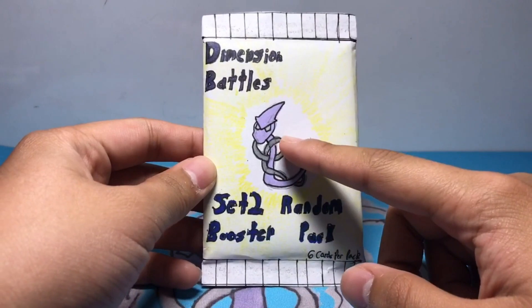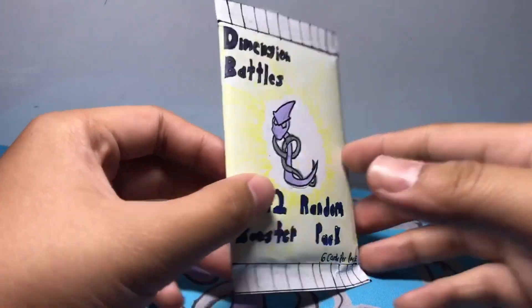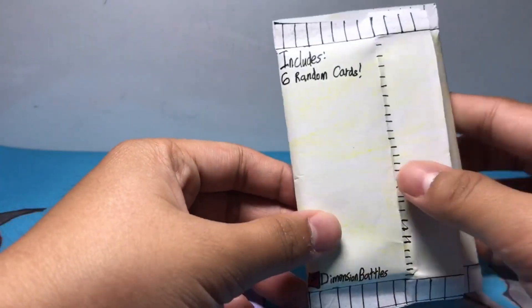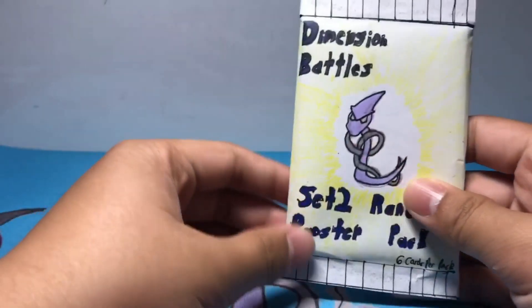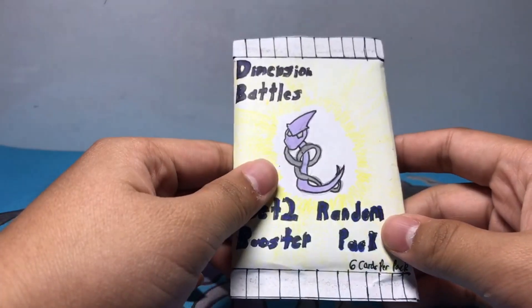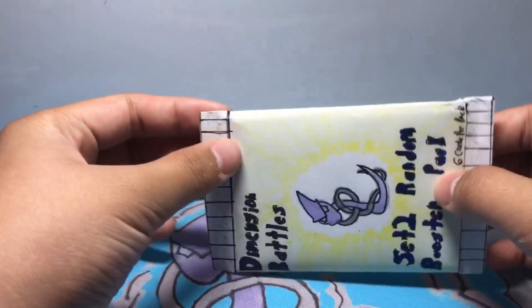So we're going to be unboxing — it says Dimension Battle Set Two Random Booster Pack. There are six cards per pack, and if you look at the back, it says include six random cards, Dimension Battles. So I made six new cards for set two — all the cards you'll see here are new. I thought it would be cool to show them through the form of a booster pack.